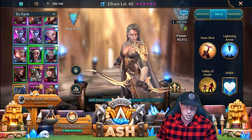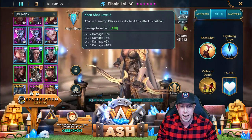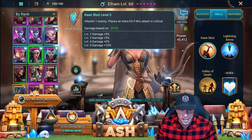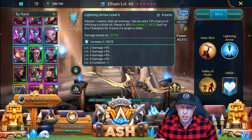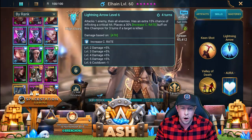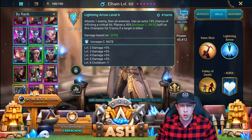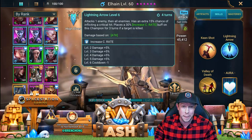Starting with her A1, which is Keen Shot. Elaine's great because she's a rare champion who's easy to get — a non-void rare champion — and she has a ton of AOE capabilities. Her A1 attacks one enemy and places an extra hit if this attack is critical, which it almost always will be. So she'll be placing at least multiple hits on her A1. On her A2, she attacks one enemy, then all enemies, has an extra 15% chance of inflicting a critical hit, and places a 30% increased crit rate buff on her for three turns if the target is killed. Pretty solid ability on the A2 — it is an AOE with an extra hit, so you can pick your opponent if you want to do the double hit, plus that crit rate buff as well.